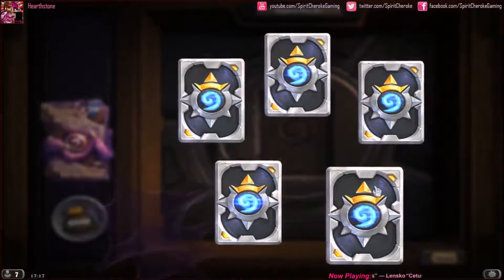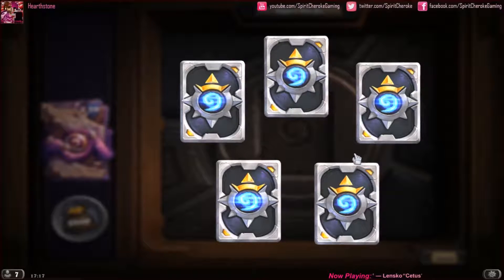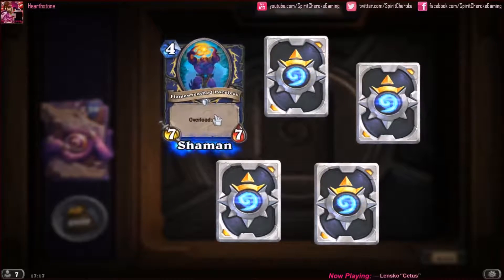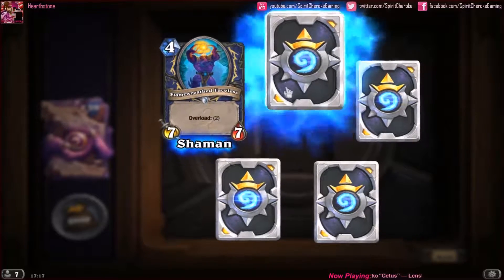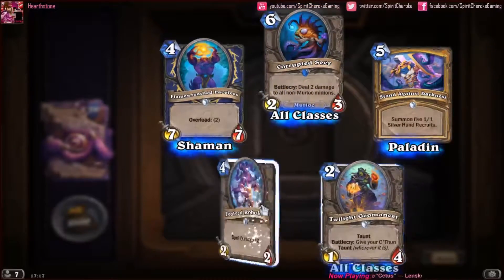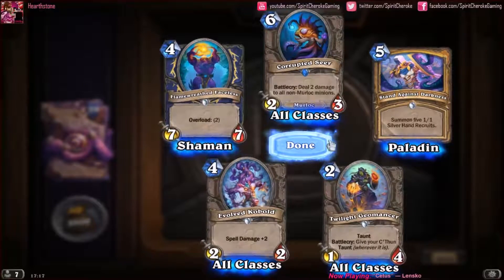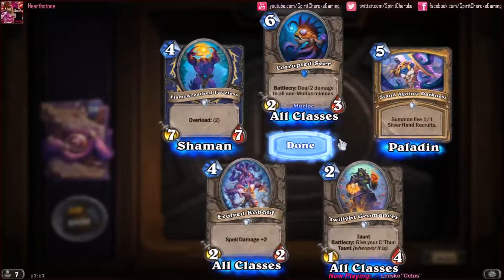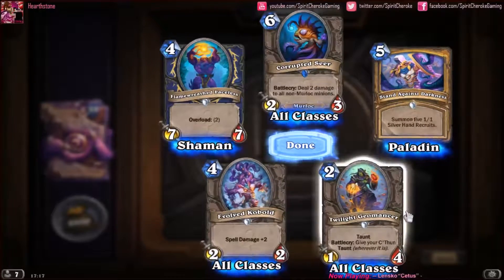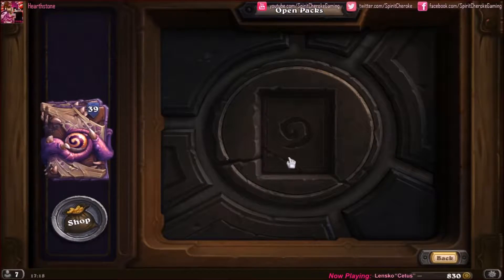I don't think I've actually got the sound effects on. As you can tell, I've got the Overwatch Origins Collector's Edition — I really like the card back for this. I just go around in a circle; I don't tend to try and leave the legendaries for last. It's kind of like my Pokémon pack openings where I don't do the pack trick, I just open them up. I probably have most of these, so I'll do a dust count at the end as well.